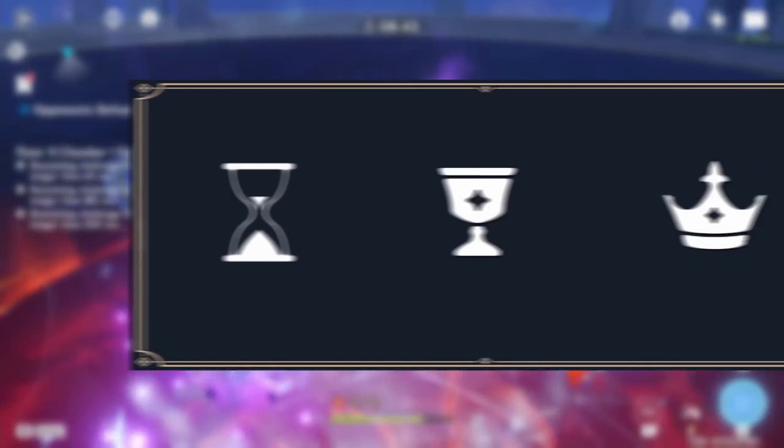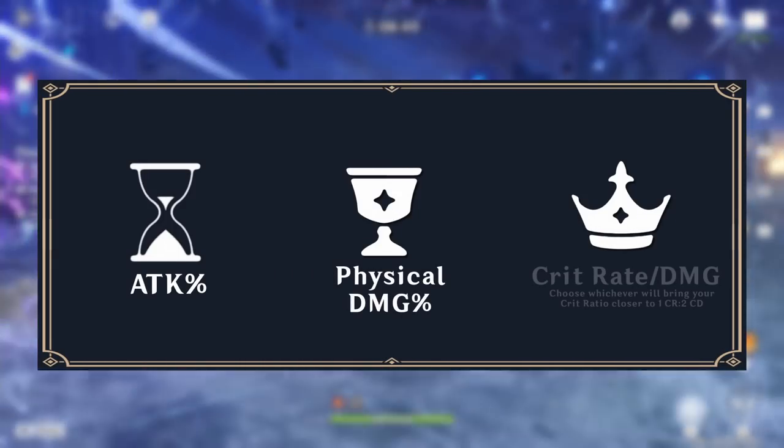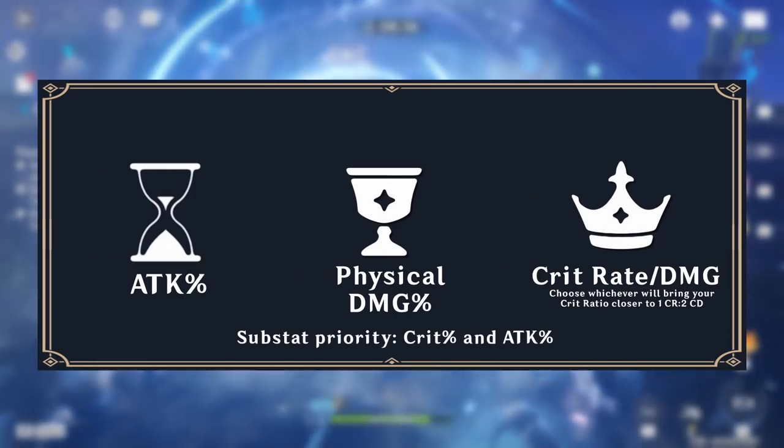Her main stats should be Attack Percent for the Sands, Physical Damage for the Goblet, and Crit for the Circlet. As for substats, she prefers Crit and Attack Percent.